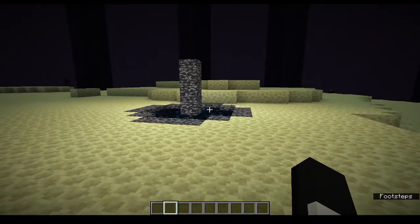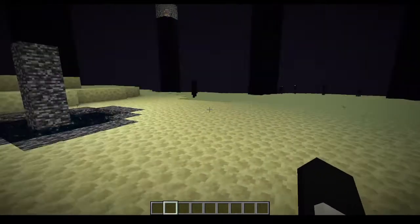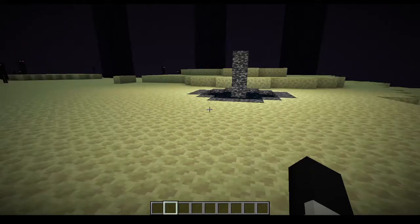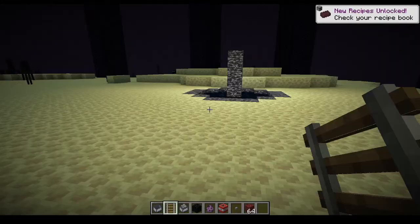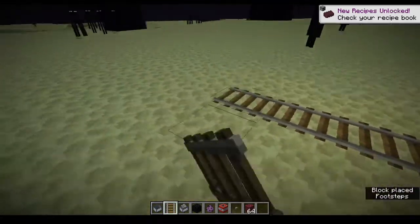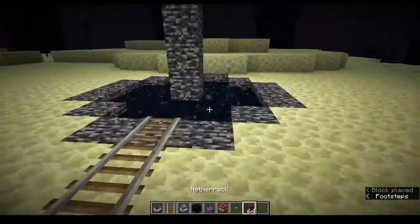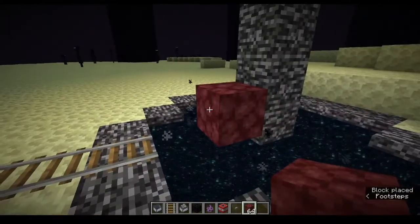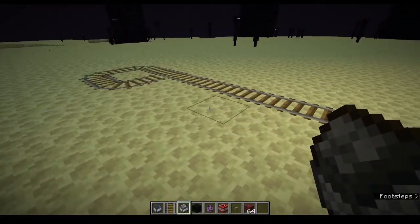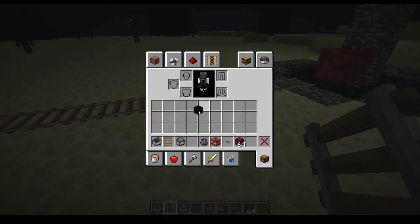In survival, normally what you would do is spam buttons all around the end portal within a certain block radius so that whenever you break the minecart that the shulker is in, it can't escape. Basically, all you're going to need for this method is some minecart track and a few placeholder blocks. You might want to use a furnace minecart, but you actually really only need a regular minecart.